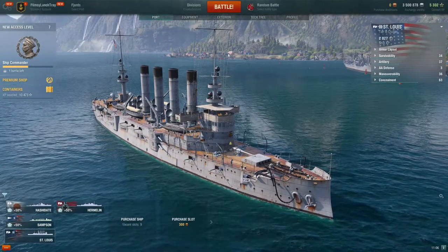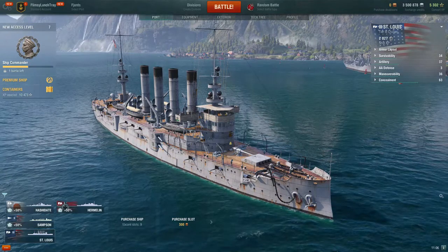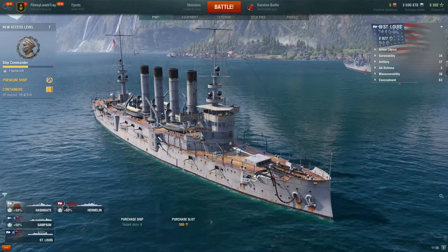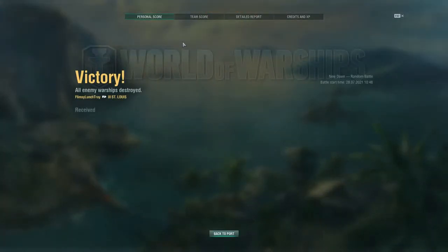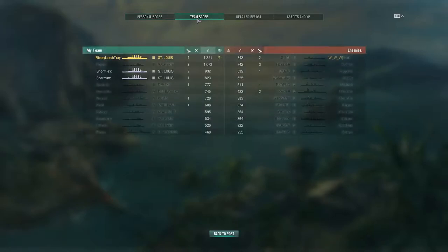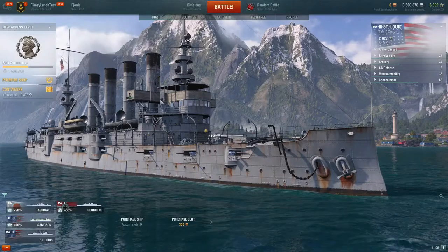Hey, Flimsy Lunch Tray here, back with another video for our new player guide series — this is part 7, where we will unlock the ship commander and access level 7. I just got done playing a random battle on the European server at tier 3, and it was actually kind of funny because there was only one human on each team. We had a bit of fun in that match in the St. Louis.